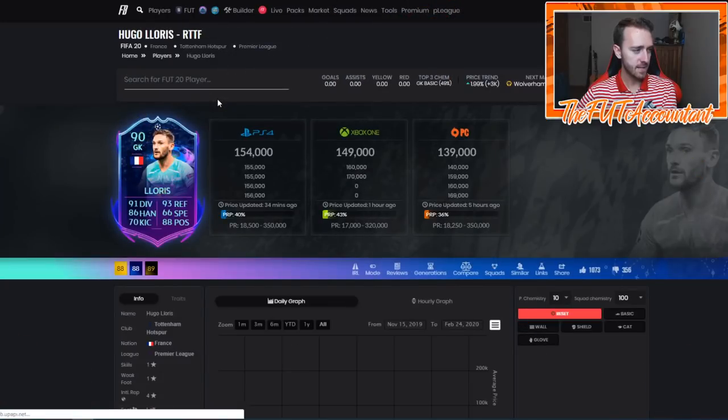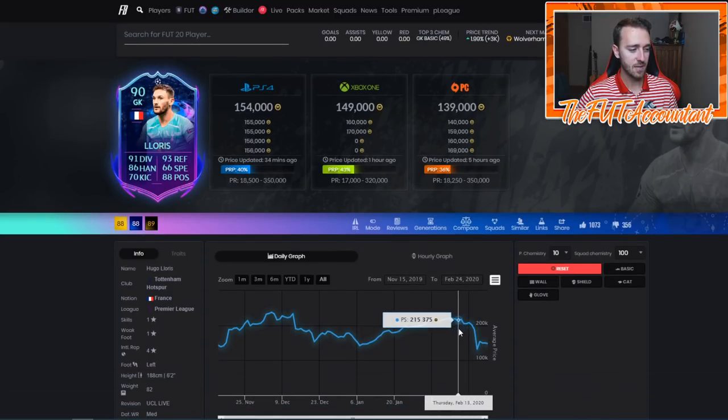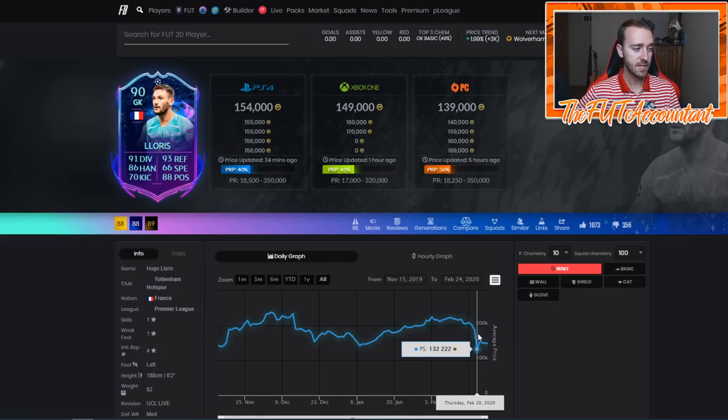If we look at what happened with Lloris last week - this card is the best French goalkeeper card we have in FIFA. He was 215K during the game, dropped to 130,000 coins after Spurs lost, but he's rebounded back up. That's because he is a hyped, very used, and popular card. He rose back up because so many people use this card and Spurs are still kind of in it with the opportunity for more upgrades.